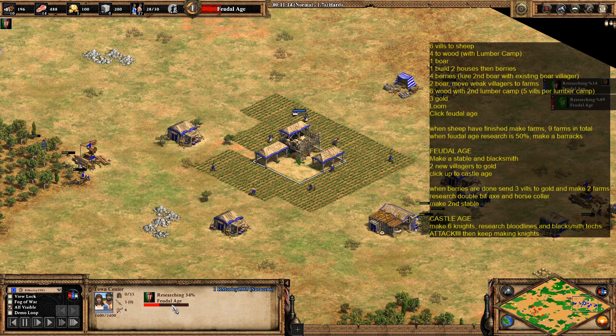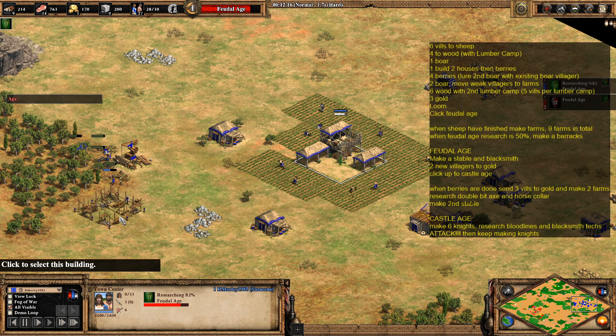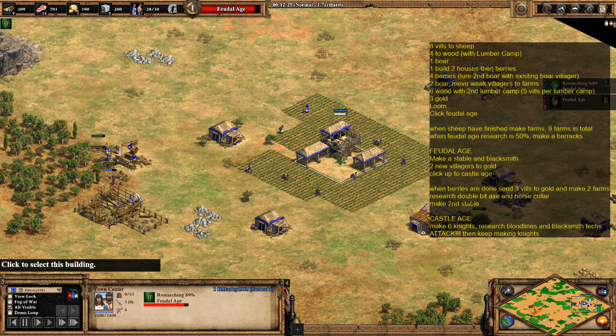When you get to about 50% of the feudal age research completed, go and make a barracks. I'm slightly late with this one so I send two villagers to start it and then send one back to wood. The reason we make the barracks before hitting feudal age is so that as soon as we do hit feudal age, we can get a stable down straight away — and we're also going to get a blacksmith down as well.